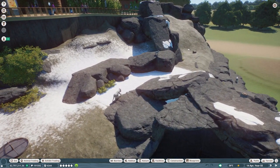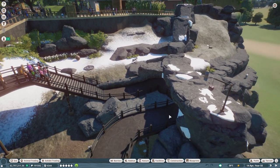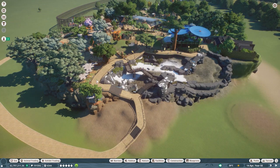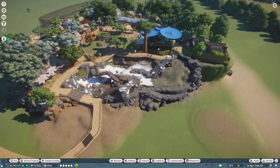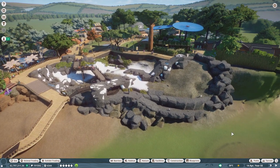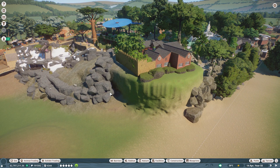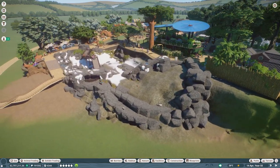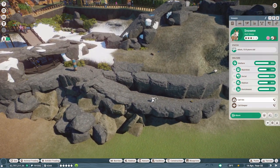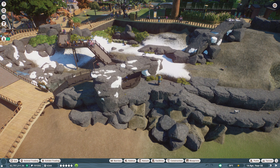Then we have the Dall sheep — I was trying to make it as interactive as possible with a little mountain trail. The little one is jumping over here. Zoo keepers can walk all the way up here, fill the feeding stations, and you'll have a mass migration of all the Dall sheep coming up to eat. I like the contrast of the arid and then the snow, and I was trying to make it look like there were no barriers — just rock work.